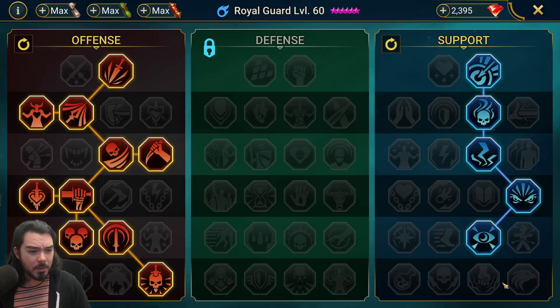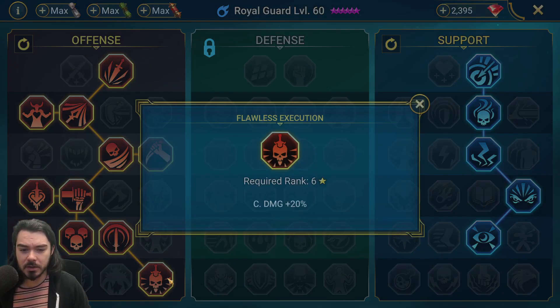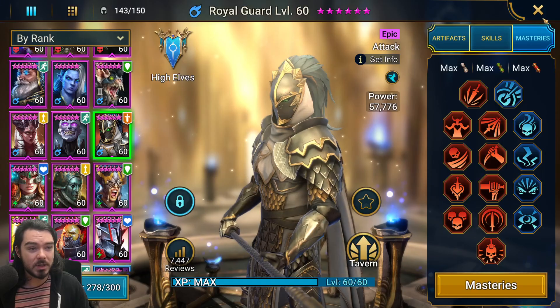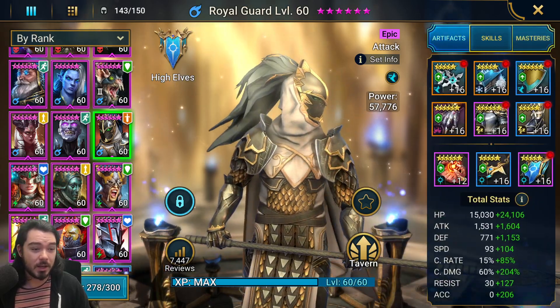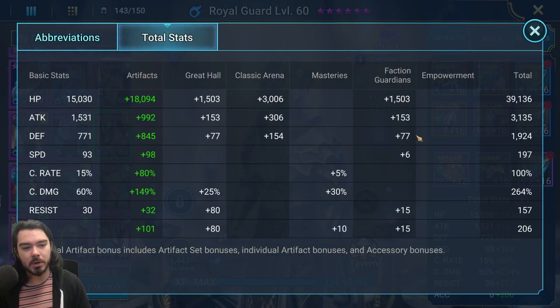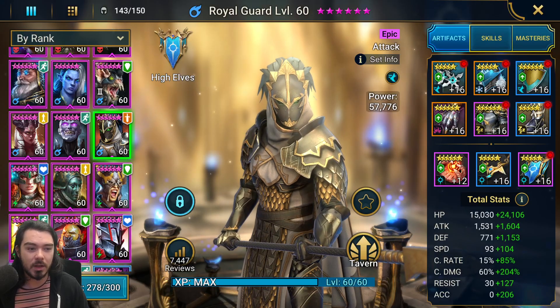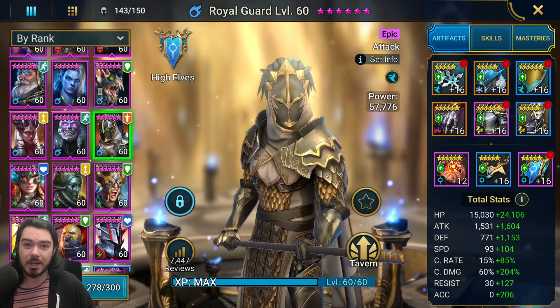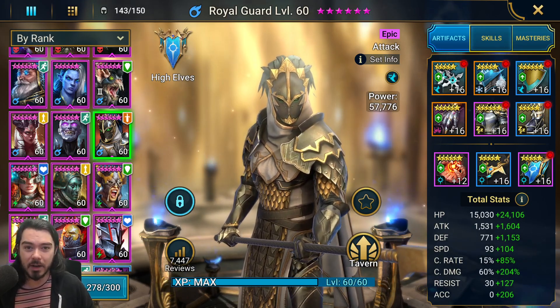For his masteries, these are probably not optimized - he'd probably be better for Hydra with Warmaster. I have him with Flawless Execution because I used to use him for dungeon runs. His ring's not rolled up or Glyphed either. As you can see with Royal Guard, we're not worried about his attack - gave him a bit of attack but just upping his health and defense. He's decently fast, 100% crit rate, acceptable accuracy, and lots of crit damage. This build will be pretty hard for newer players to hit.